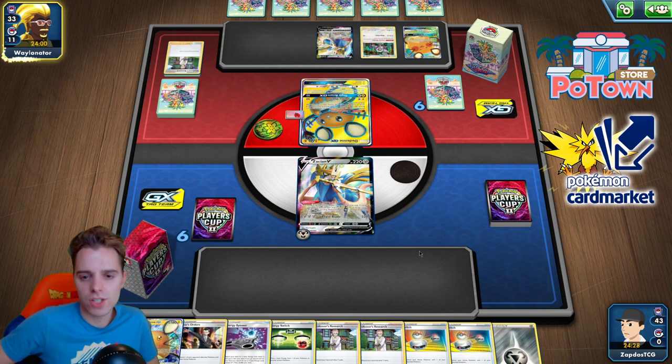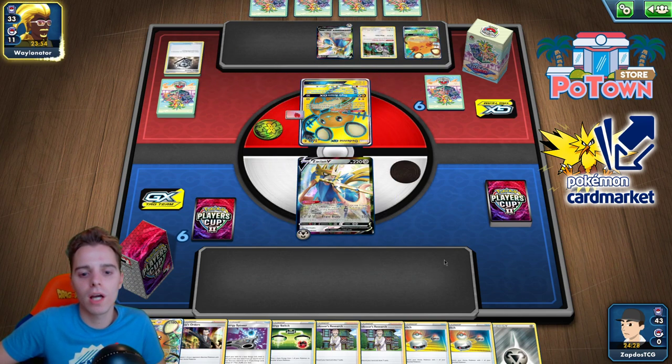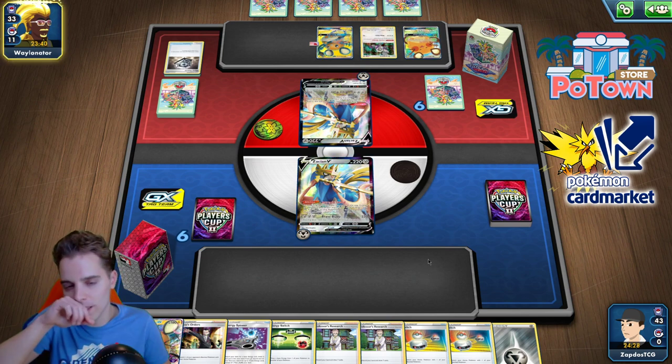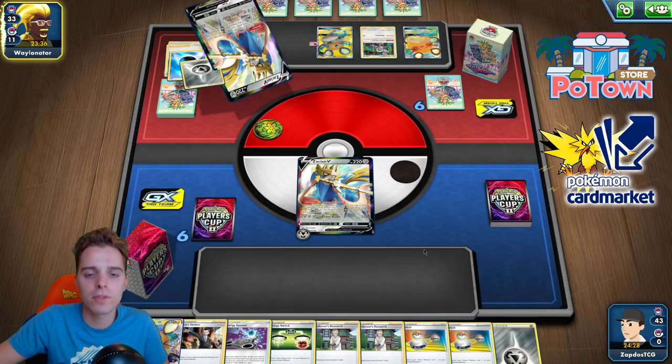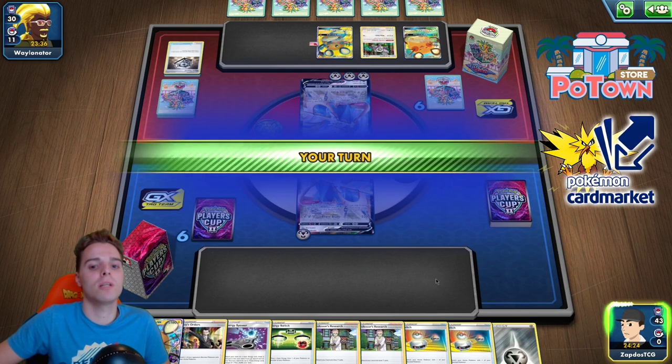He's playing ADP-Z as well. Who will get the first Altered Creation GX off? The first person who can get it off wins the game most of the time, unless a Marnie or Reset Stamp plays out perfectly. Our hand is also pretty bad. He gets rid of a Water Energy, two Metal Energies, and Viridian Forest — probably didn't want to put that Viridian Forest down for us so we could have gotten an extra energy.